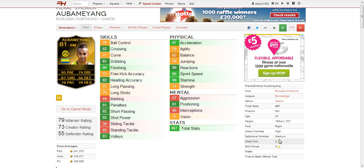His only trait is that he tries to beat the offside trap — that can be useful, but also not useful in the fact that you could be offside quite a lot. He's only 24 years old, so definitely a good buy in career mode. Basically this guy is a fantastic player if you can afford him — I've seen my friends use him and they think he's absolutely fantastic.